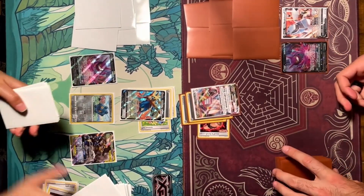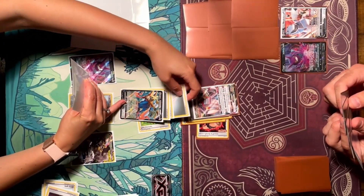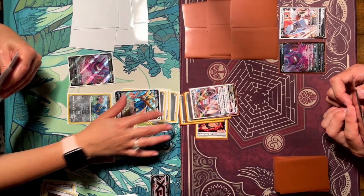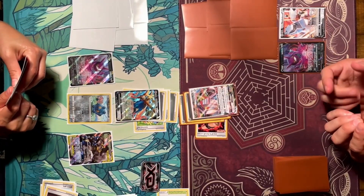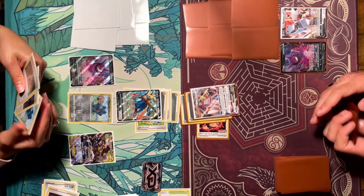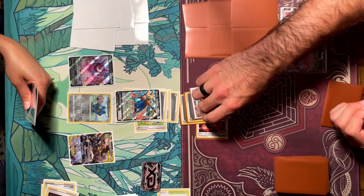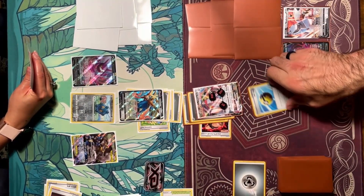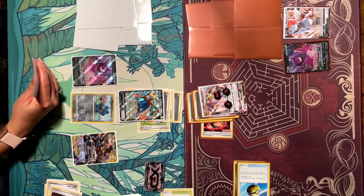I explain the Skyscraper ability again: if your Pokémon has a special energy attached, it can't do damage to Duraludon VMAX. On her turn she plays Marnie — I did have to tell her you're not supposed to look at your hand while shuffling. She attaches her third energy to Zacian V, getting it ready to attack. She plays Training Court stadium and then attacks for 230 damage with Brave Blade.